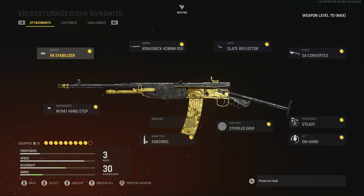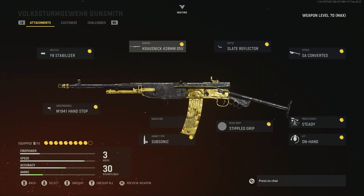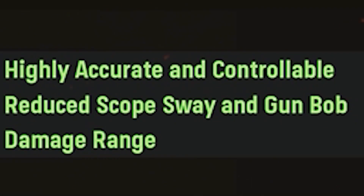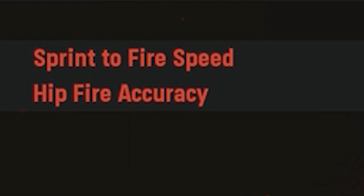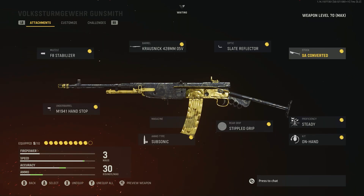I've spoken about this exact setup before in previous videos, but if you want alternative classes, the Volk is literally the definition of one. Ever wonder what would happen if an assault rifle and an SMG had a baby? This is it. The Krausik barrel gives you extra damage range and makes it highly accurate and controllable from distance — it slows sprint-to-fire speed and hipfire accuracy a little — then you add the SA Converted Stock for more mobility, and voila: the love child of an SMG and an AR.